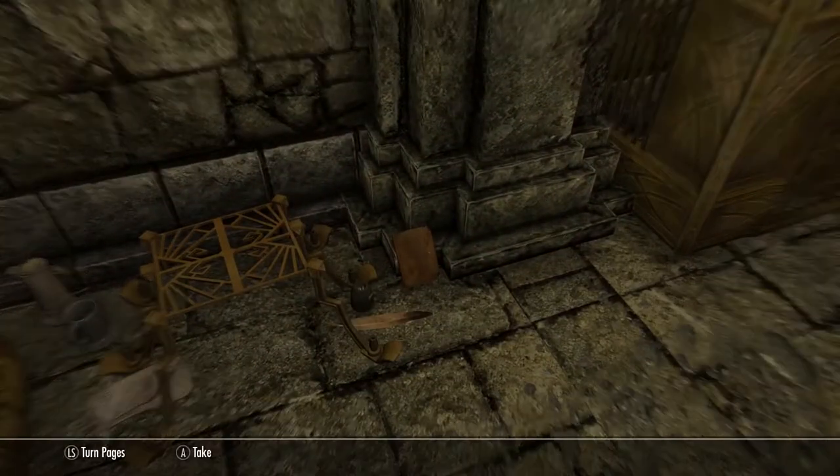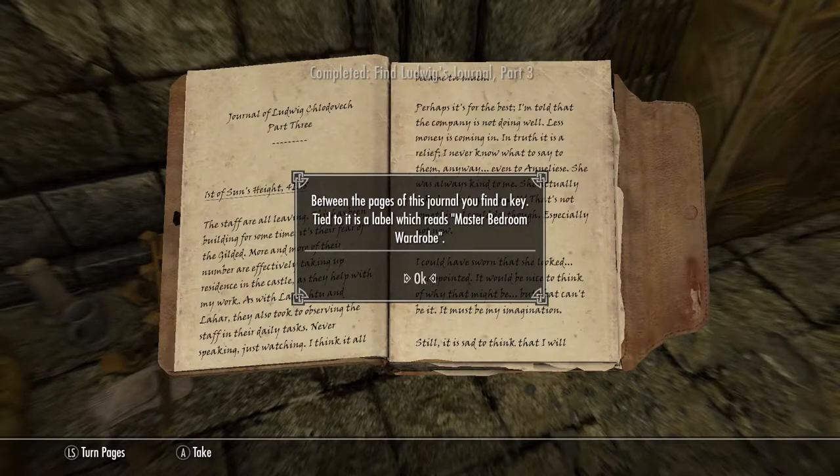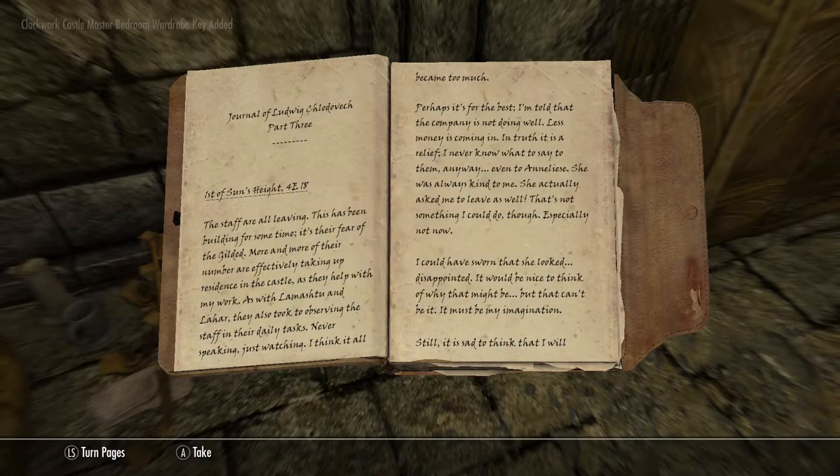Fourth journal entry is right here. There we are, number three of four. Between the pages of this journal, you find a key. Tied to it is a label which reads Master Bedroom Wardrobe. The plot thickens.